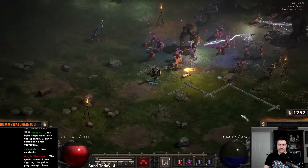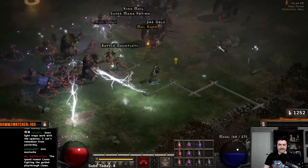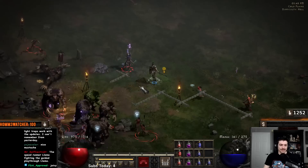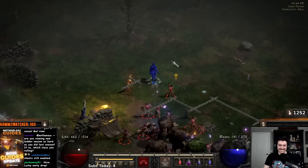Oh, a Mal rune! Just trying to gather mobs. So we can lower resist a bunch of stuff, and I'm really laying down like three lightning traps and two corpse explosion traps here.